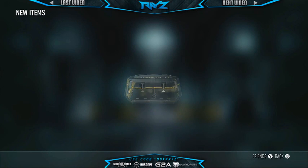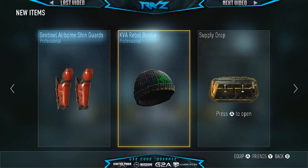Alright, second one — let's open it up. We have to delete everything in here, and oh man, that was close. So we've got to get rid of the beanie and we've got to get rid of the Sentinel Airborne shin guards. We'll open up the last one — hopefully we got an elite in that one.